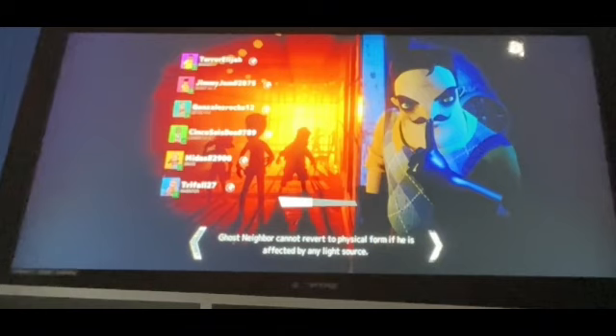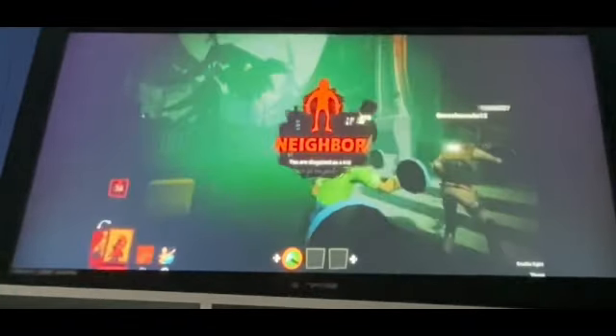The ghost neighbor can never fix the visible form if he is affected by a light source. Be careful of any random traps scattered throughout the house.